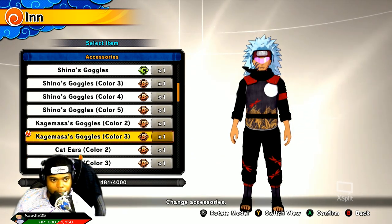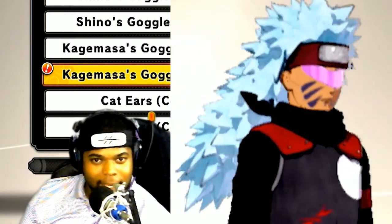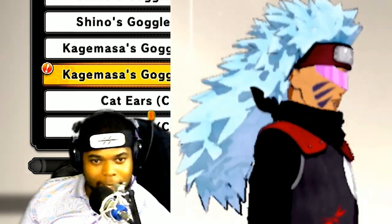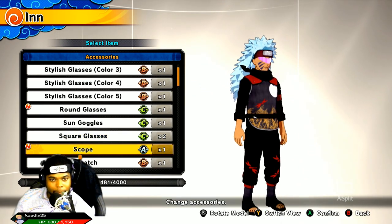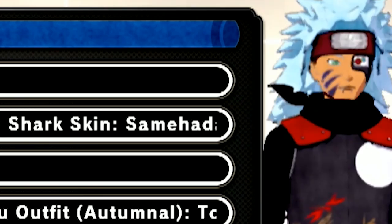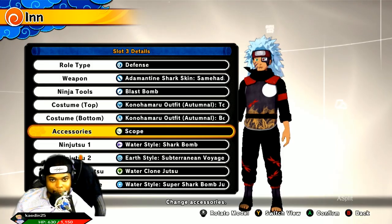Accessories. Here's Kagemasa's goggles, color number 3 — ladies, that's all you. Tuxedo mask, color number 3. We got the scope — whoa, okay, that's pretty dope. Pretty sick, bro — look at it. Look into my eyes.